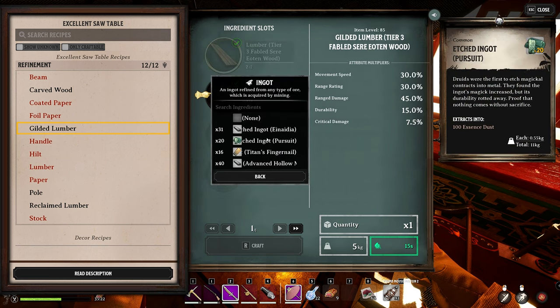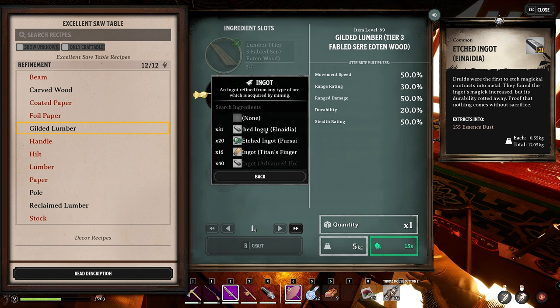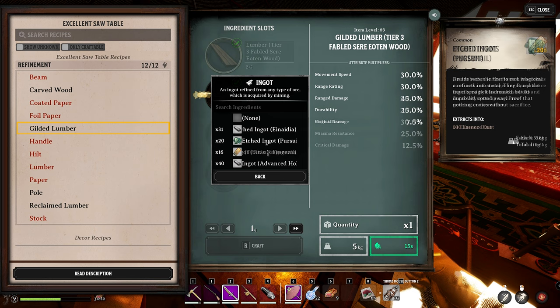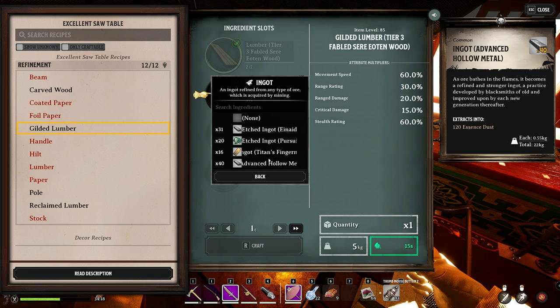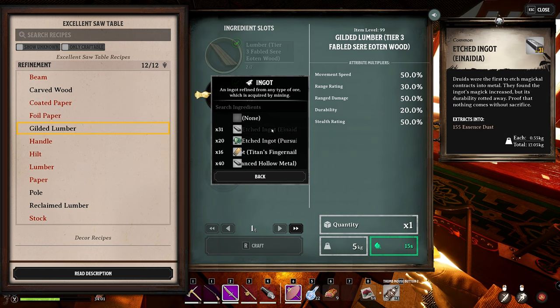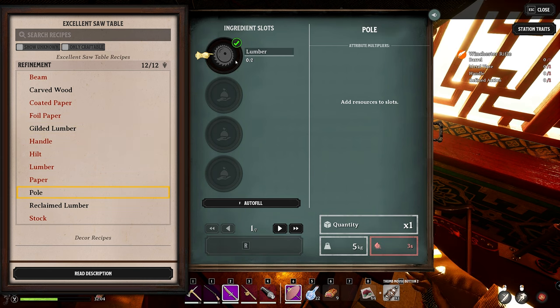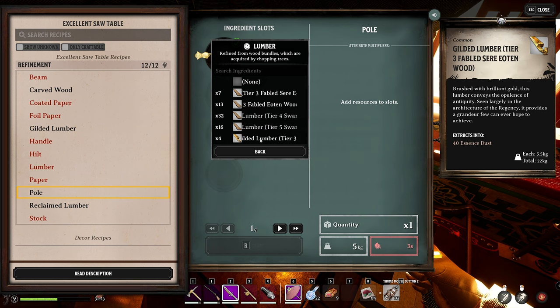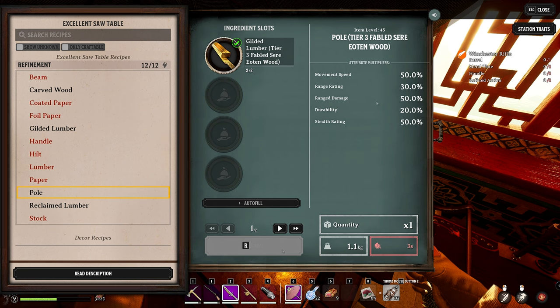We can look at the different stats when combining different ingots. Nadia will probably give us the highest damage output; Pursuit gives some critical damage; Titan's Fingernail gives critical damage, magic power, and magic resistance; and Hollow Metal offers high critical damage with good stealth and movement speed. Since Tier 3 Fabled Seer Eoten Wood focuses on range damage, we're going to use Nadia for this build. Crafting the poles using the gilded lumber with Nadia gives us a range rating damage of 50 - probably the highest range damage build.